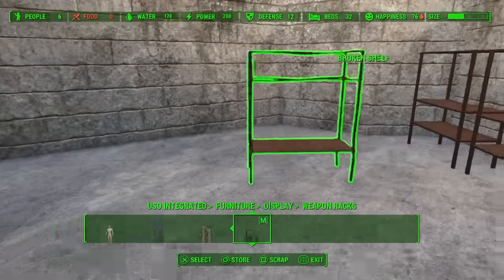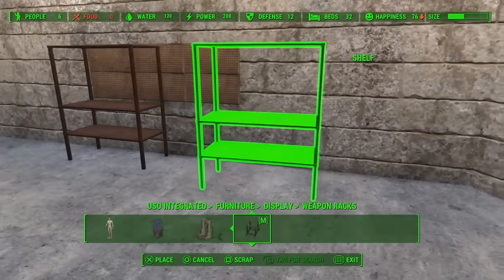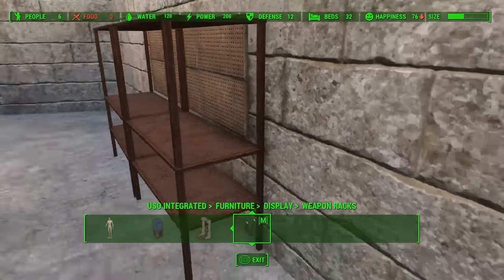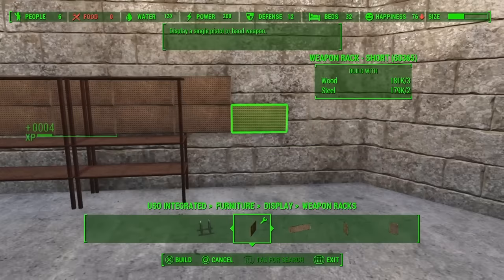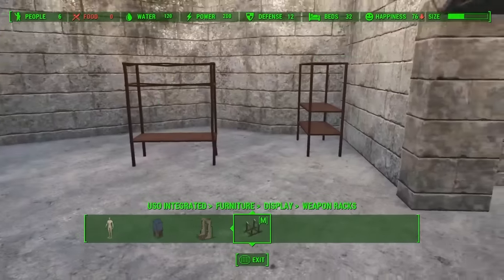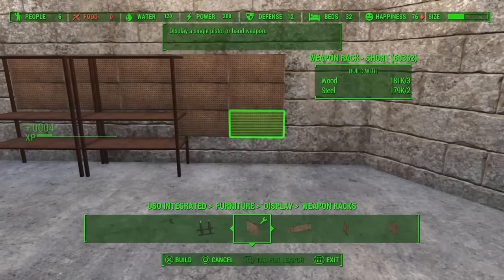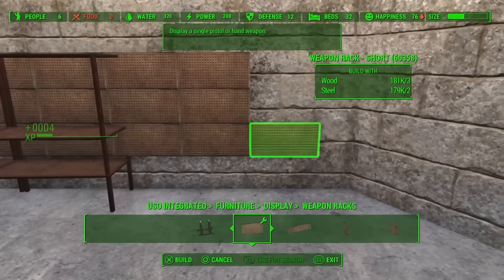The static item mod is absolutely fantastic — it's kind of like the USO mod, but you'll see why I use it more depending on certain things, like stacking my weapons and making sure that if I let a follower in here they won't knock them all down. I'm going for a two-cabinet kind of design — my big idea is to have a wall of these with different firearms: submachine guns, smaller assault rifles, larger ones, sniper rifles, all that kind of jazz, and even armor racks as well.